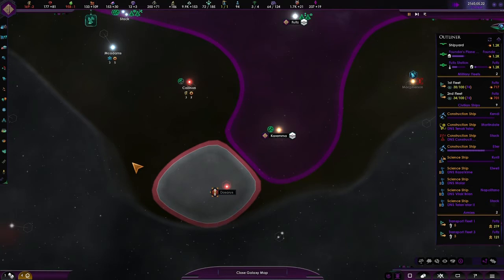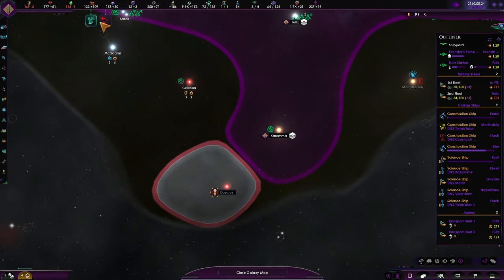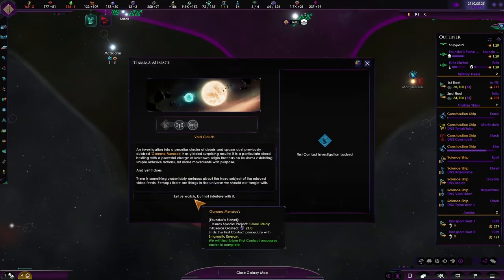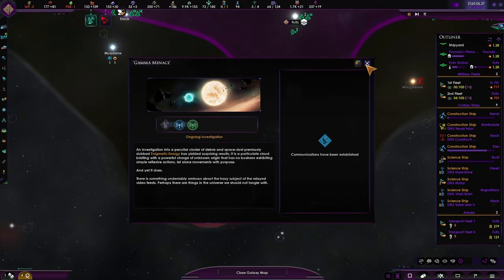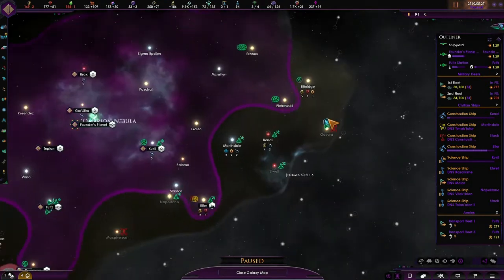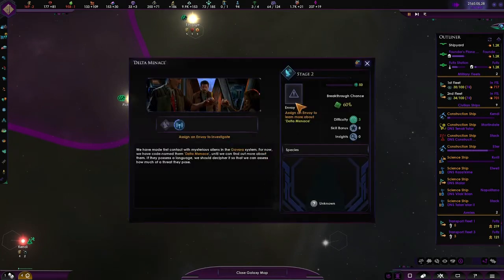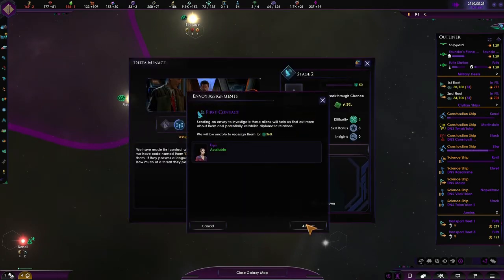As I do that, we get a first contact event. Hello — is that more aliens? I've met more aliens — look at that. Meeting our neighbours. An alien empire — they're not an empire though, are they mate? There are more of these ones — I don't want these ones. We'll study you anyway, just because.